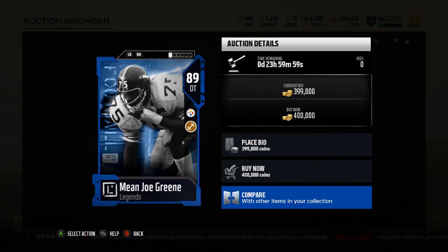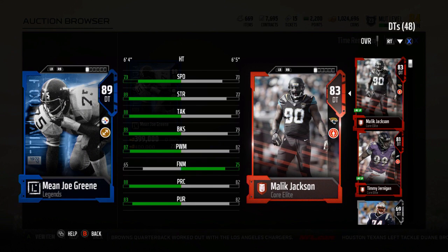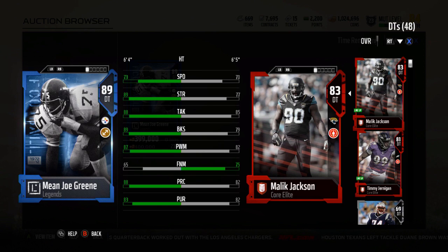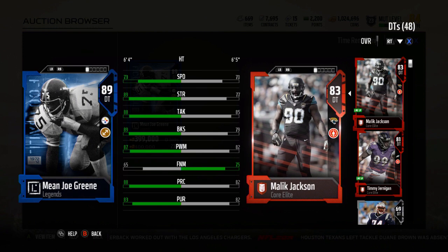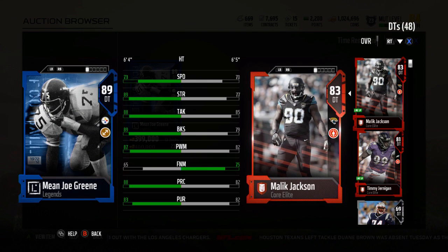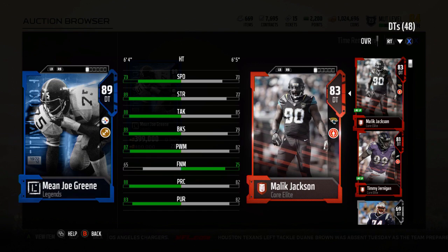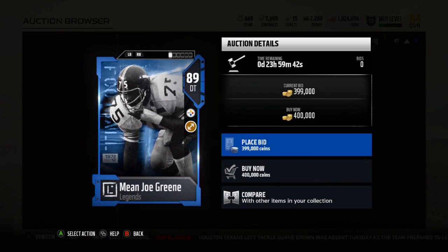89 overall. Obviously there will be no 92 completed up. 73 speed, 89 strength, 88 tackle, 89 block shed. I would have liked to see them kind of stick with their theme of strength, tackle, and block shed being the same. But 87 power move, 65 finesse, 88 play recognition, and 83 pursuit.